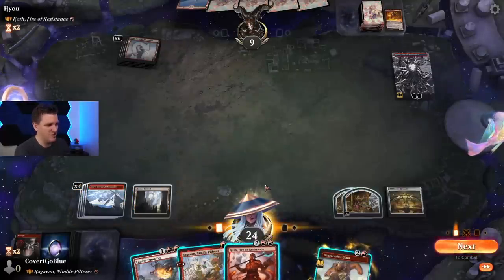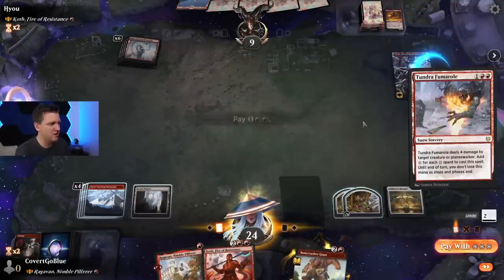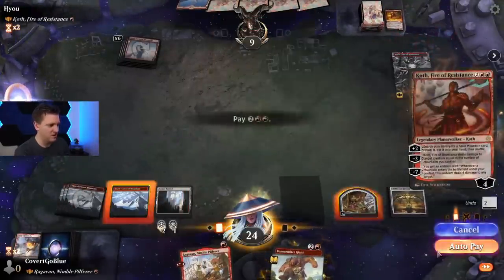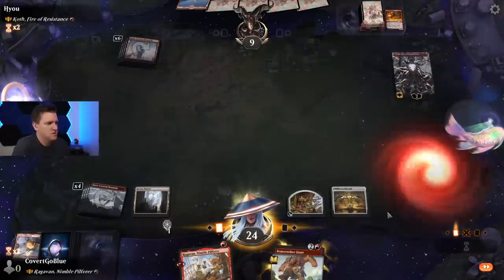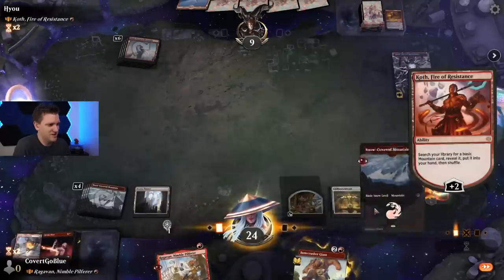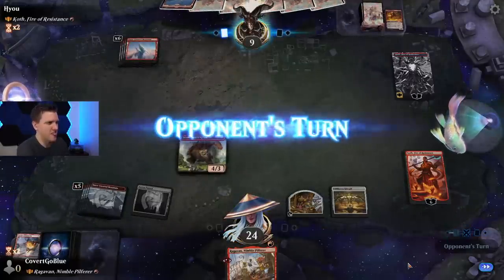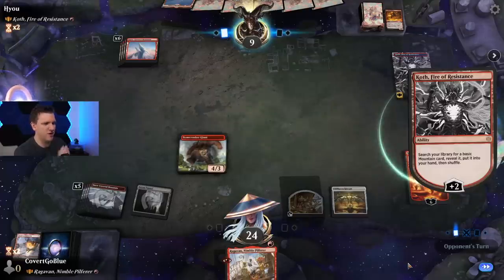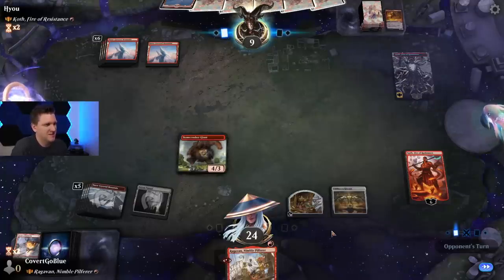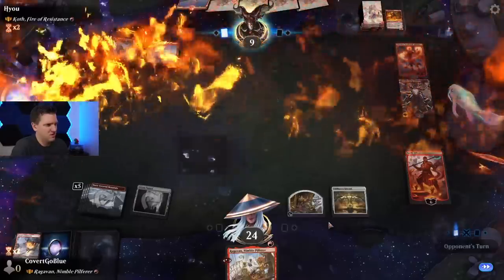Oh hello — interesting! Some mana here, here. I know, it's Koth, it's so cool — go get one of these. Cast this, cast this, then pass. Let's see if we can ultimate Koth before the Koth player does, although they still have a ton of cards in hand. Only nine life though. Big Chandra — she kills the Bone Crusher. One mana open could kill Ragavan. Crow in War doesn't hit anything.